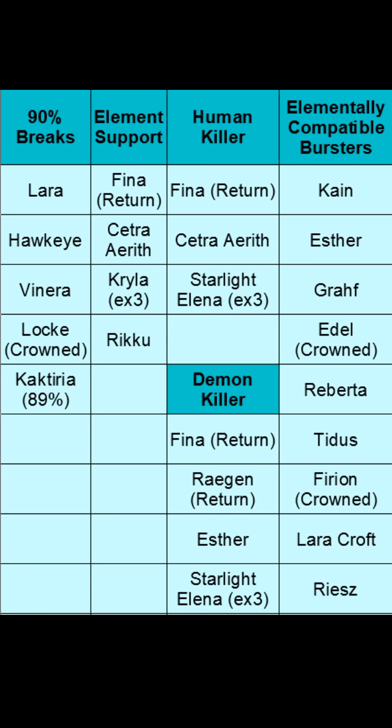If you don't have Laura Croft, Hawkeye is probably the second best because he can contribute a little bit of damage. The next best would be either Venera or a crowned Lock — both are basically worthless for damage contribution, but I'll put Venera higher because she doesn't require crowns. If you have none of these, Cacteria is your next best option; she's an 89% breaker but doesn't bring much other than breaks. The fact of the matter is you're not going to score very high without access to a big break — that is the most important thing in Dark Visions.